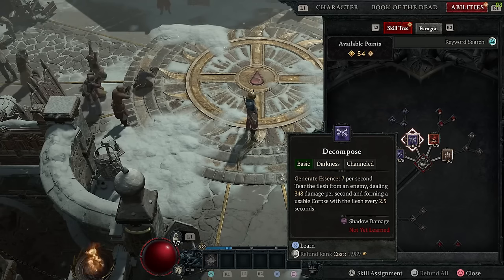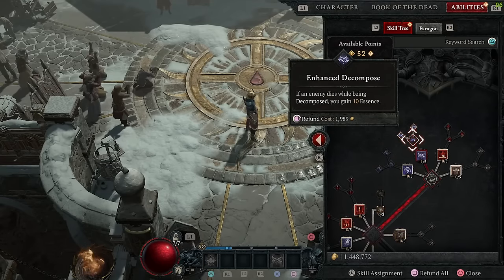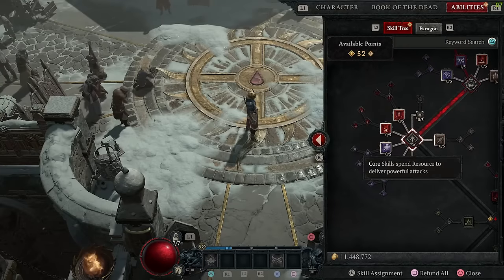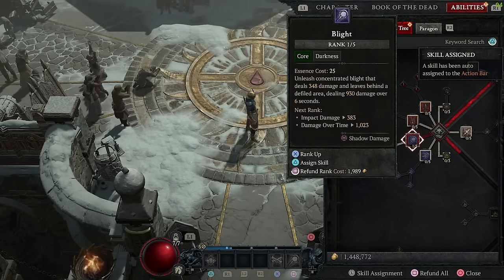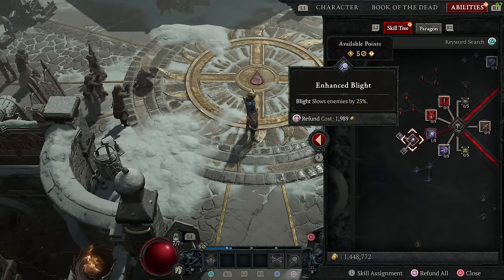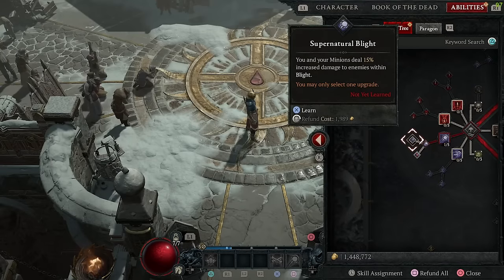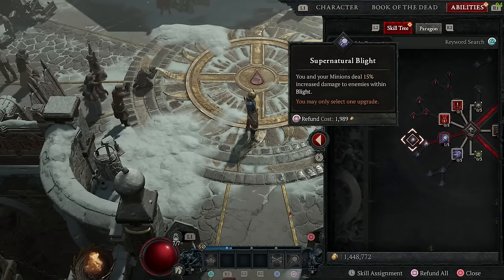The first point is going to decompose and the second point is going to enhance decompose, which will now open up my ability for a core selection. The third point is going to blight — this will utilize essence, however decompose actually gives us essence when we are attacking, so keep that in mind. Fourth point is enhance blight to slow down enemy movement, and the fifth point goes straight to supernatural blight to boost the damage within the blight core skill.